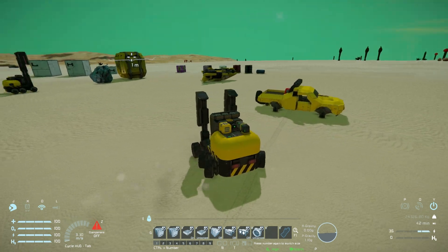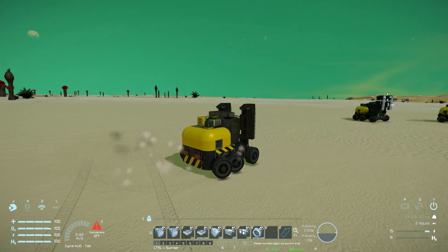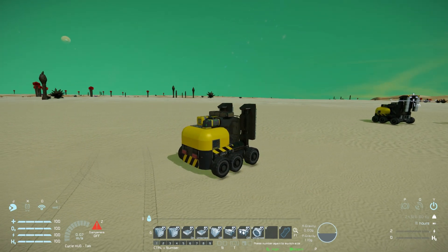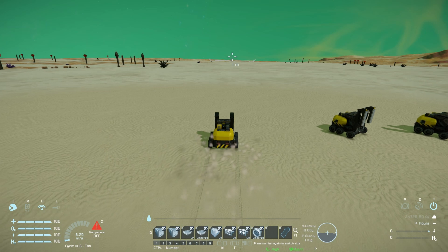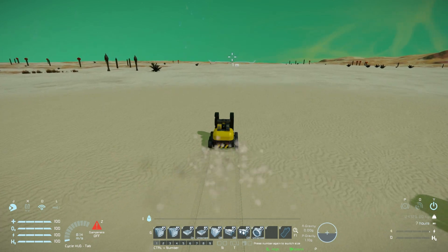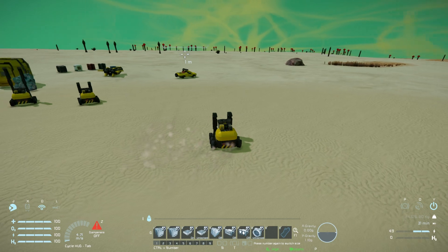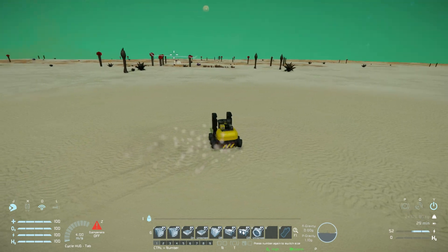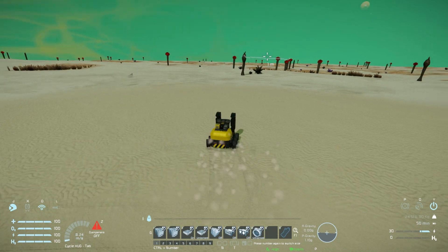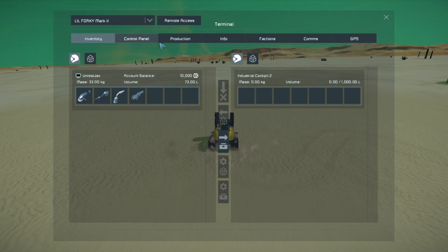That's what the Little Forky Mark 2 has to offer - it's a fun little thing some people might enjoy in their world, and it's actually quite useful if you have a large base with lots of stuff to move around. Speed-wise, this is as fast as it can go: eight meters per second. Doing sharp turns as expected from a vehicle with lots of wheels, it can basically do a full 360 in a very short area. It's not fast, but it's a perfect little workhorse.